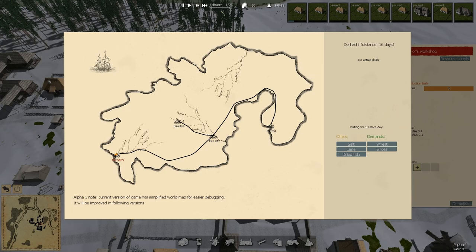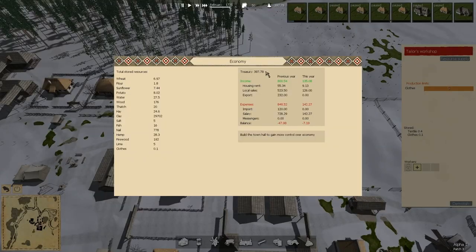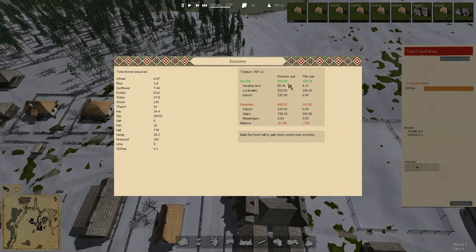What's over here? How did our budget go? We only lost 47 last time as a result of a lot of trading. Exports 232. So we're going to have to get the exports really going in order to keep this economy going until we're a little more self-sufficient.